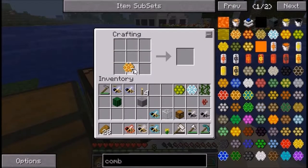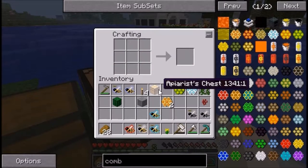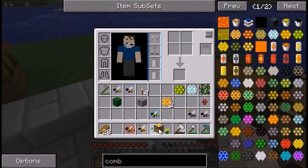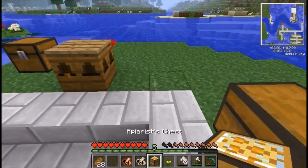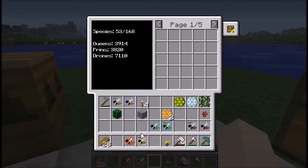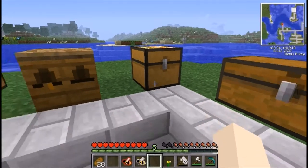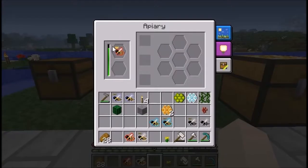A bee chest really does help. To make one: put a chest in the middle, a piece of glass above it, honeycomb to the left and right of the chest as well as in the bottom row — that makes your apiary chest. An apiary chest allows you to store a large quantity of bees, which is good since you do create a lot of honeycomb and it's pretty easy to make.